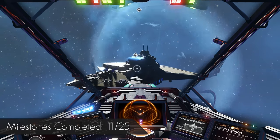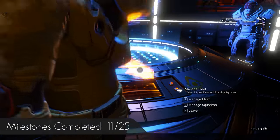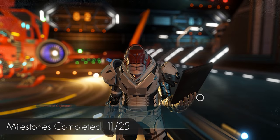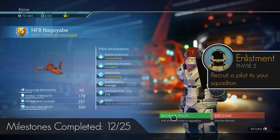Head back into space and call your Freighter. Head to the bridge and interact with the Frigate and Squad Control Panel, then unlock the first Squadron slot. You can now interact with any ship you see outside of a Pirate Controlled Space Station and ask them to join your Squadron, completing Enlistment.